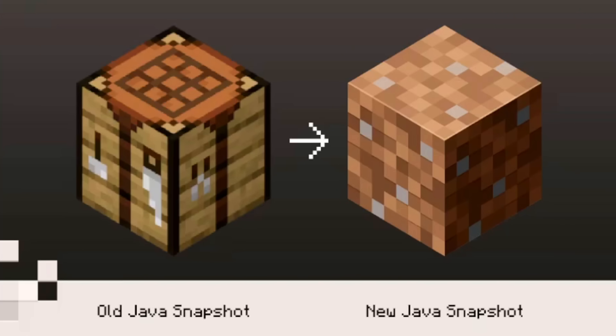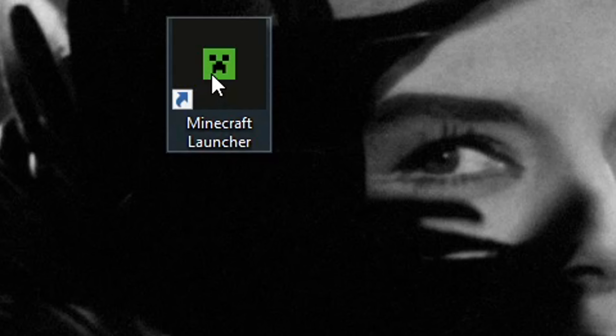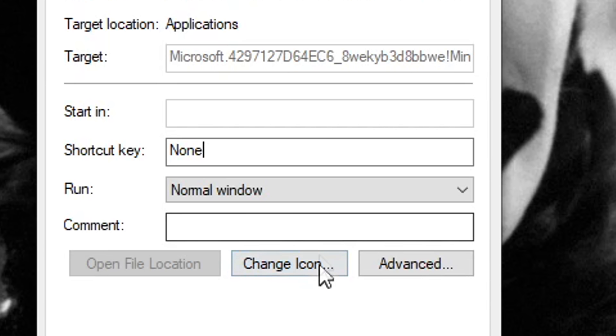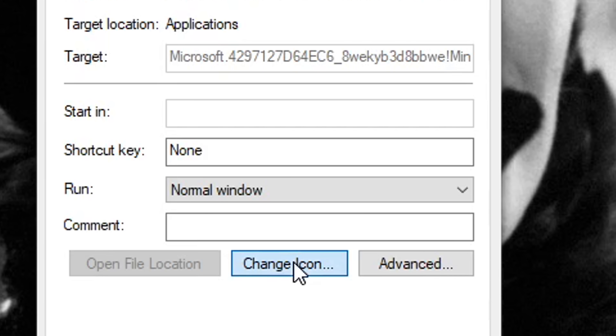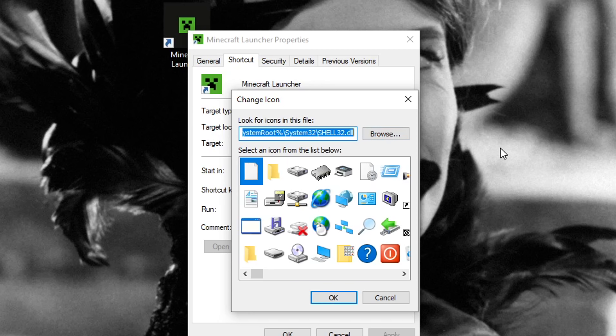The block icons represent the games. Don't like it? I've come up with a solution for you. If you don't know, you can right-click and select Properties, and you can change the icon to whatever you like. If you click this, you can click Browse to select an icon file. So we're just going to find or make the old grass block logo. Simple.